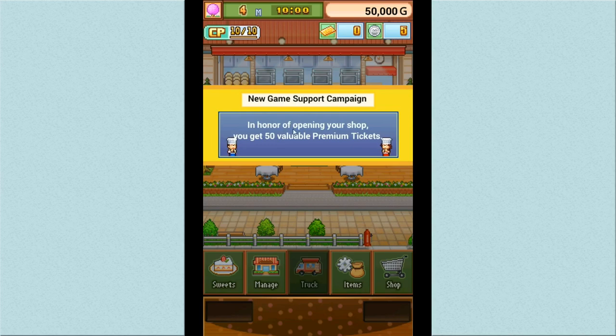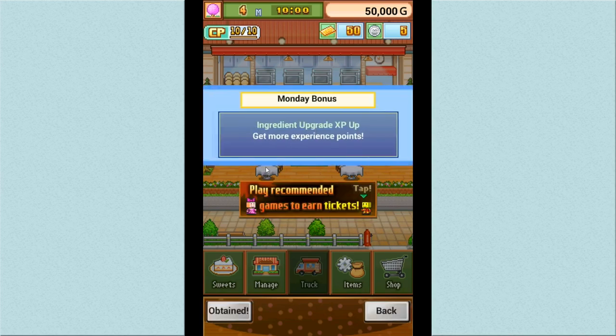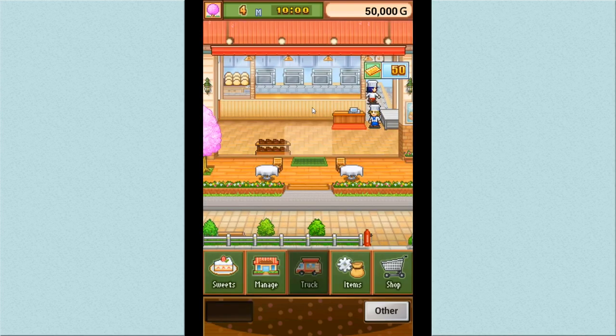There's a new game support campaign — in honor of opening the shop, we get 50 premium tickets. You can play recommended games to earn more tickets. There's also a Monday bonus: ingredient upgrade and XP up to get more experience points. I guess that's why the game is free — now you have ticket currencies. And we need to get going; that's our cakery, and we already have people coming!